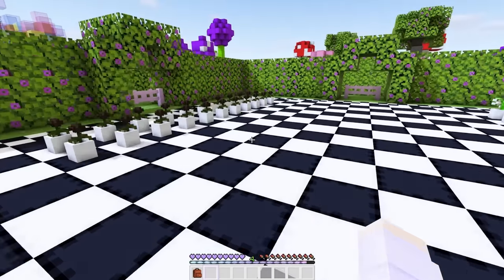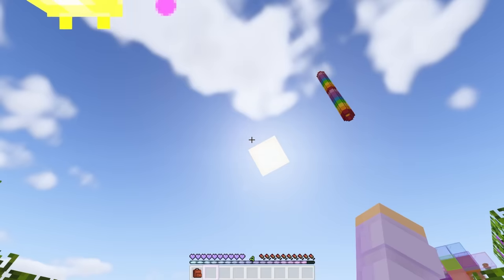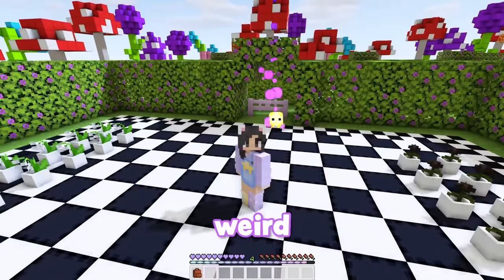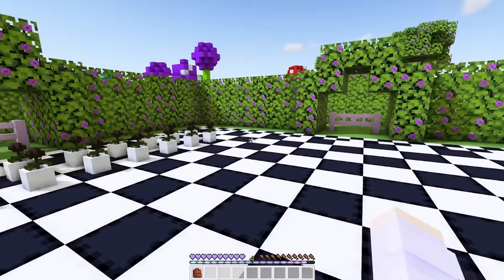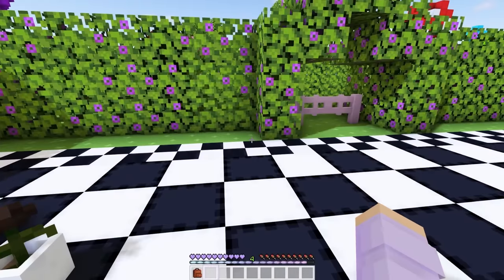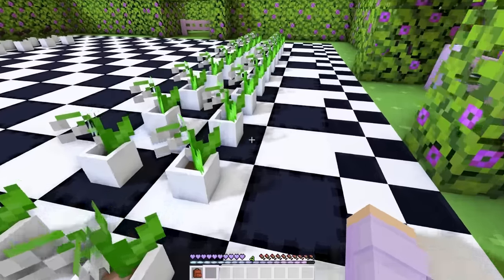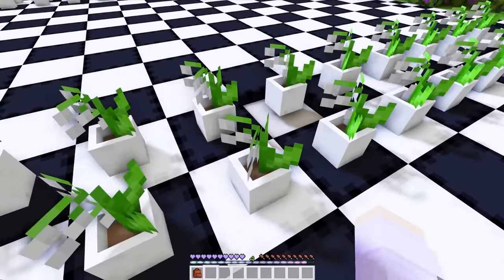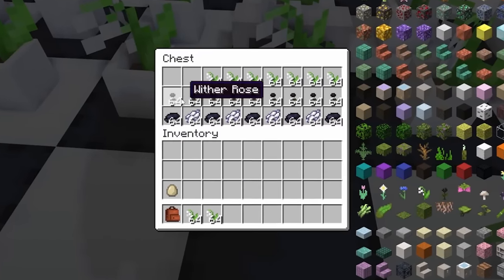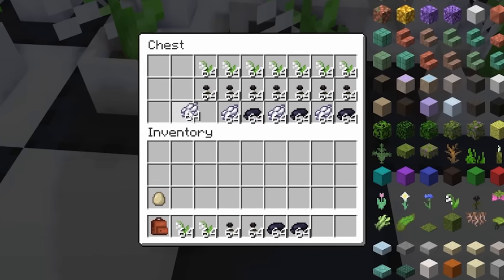Whoa, look at this. It's like a giant chess board, but instead of chess pieces, it's flowers. Weird. This is kind of hurting my eyeballs. Where would the chest be? There's literally nothing here. Could it be hiding under a flower pot? I found you. Cute. Lily of the valley, with the roses, which aren't so cute. And then there's black dye and white dye.